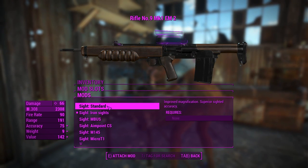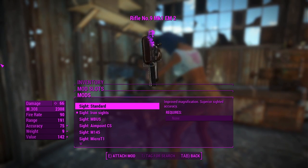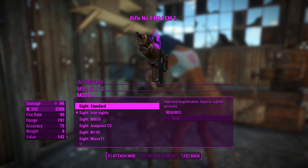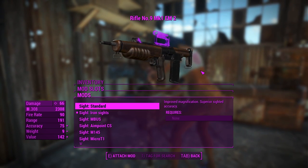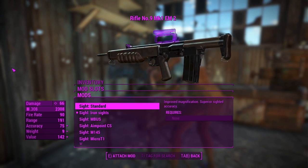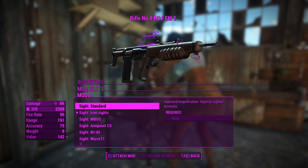We'll move on to the iron sights, or the sights in general. You've got the iron sights here, which you can flip down to use the scope on the top. But it's just a basic crosshair - there's nothing particularly interesting or new. It is interesting enough because it's not in the vanilla game, and it's got a crosshair - it's not too hard to aim with.